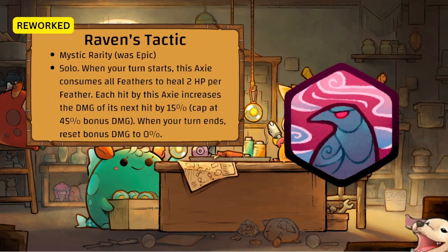Raven's Tactic is now a Mystic rune — so there's going to be at least two Mystic runes for all classes now, which means more variety but harder to get the specific Mystic rune you want.